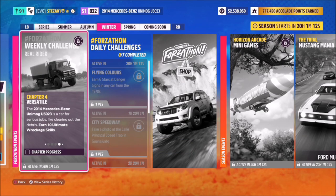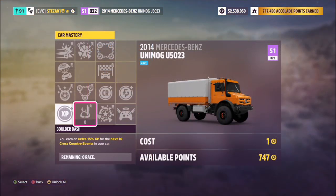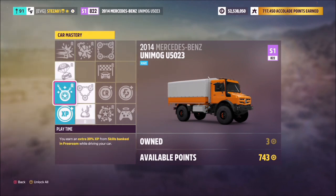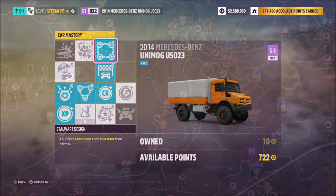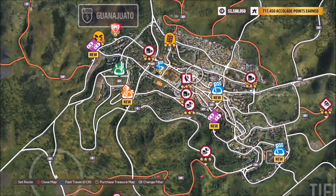The last challenge wants you to earn 10 wreckage skills — you get those when you smash into something. I'd recommend buying out some of the perks: the Second Life perk in the bottom right corner always helps in a challenge like this, and the Stalwart Design perk as well, meaning your skill chains end two seconds later than normal.